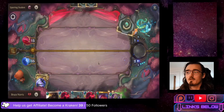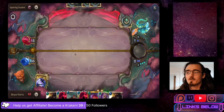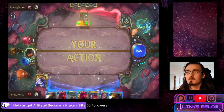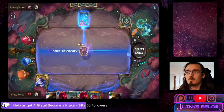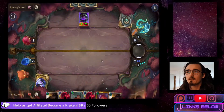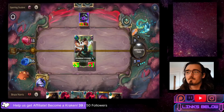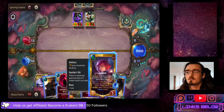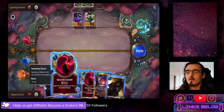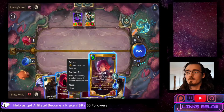We do get our mana back and most of our cards are going to be free, so it'll be a fun time. We're just going to immediately drop down Guile here and not deal with the Green Glade Elder.